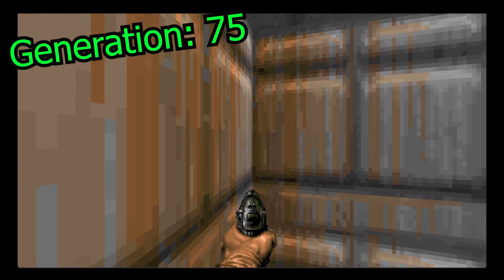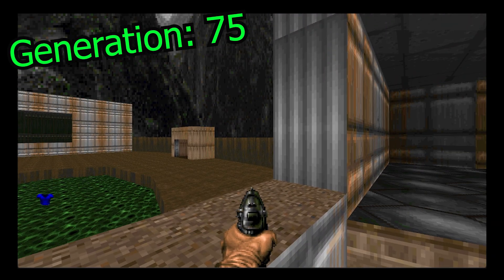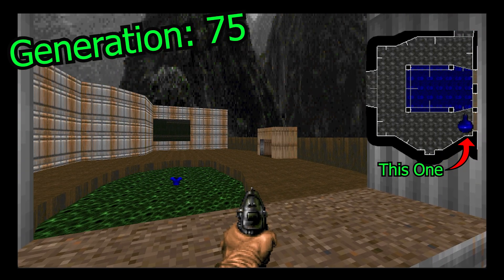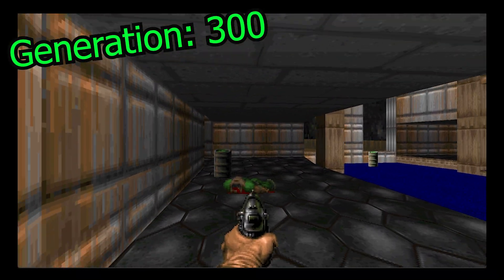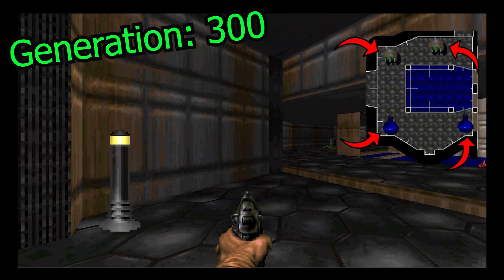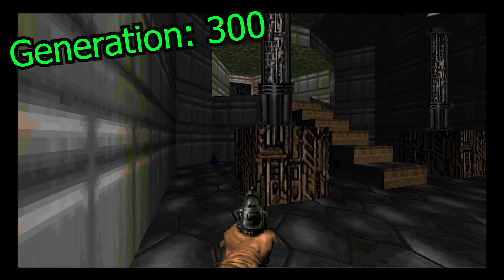He's a bit confused at this point — he's going backwards. But he's able to consistently get a potion in one of the corners of the room, so he's making some sort of progress. 300 generations in, and our Doomguy is able to collect most of the pickups in the room pretty consistently. On top of that, he's able to start exploring the room next to him, so he's making a lot of good progress.